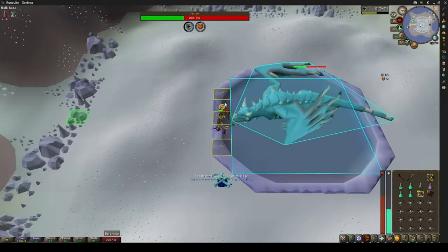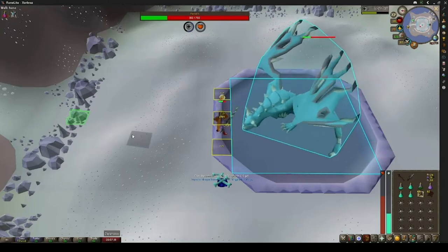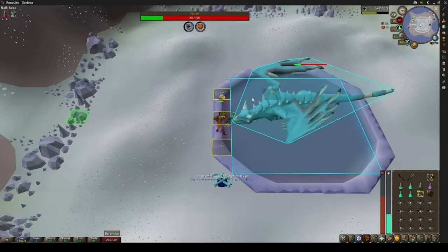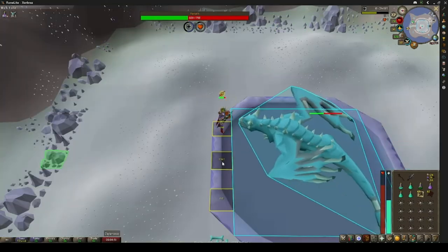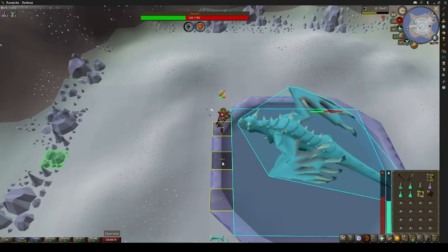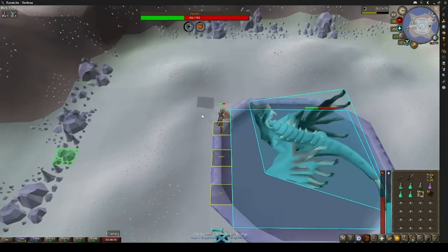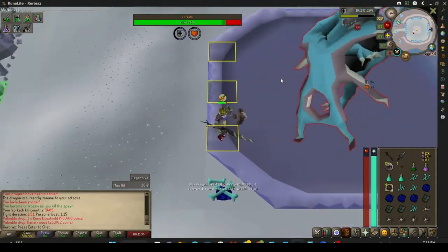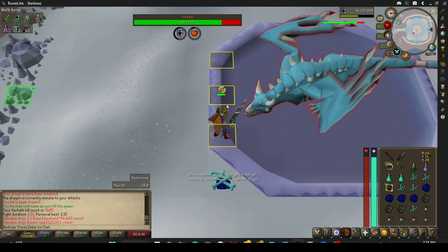Now let's get into the more complicated attacks that Vorkath has. The next one is this purple blast — all it does is disable your prayer, and then you just click your quick prayer, which is set up to protect from magic and piety, and get right back into the fight. This spiky ball is his range attack — it has a max hit of 32, it's pretty inaccurate, but if it hits you just eat a karambwan. The next attack you'll see is Vorkath swiping his wing — this is his melee attack, once again max hit of 32, pretty inaccurate. If you get hit by it, no big deal, eat a karambwan.